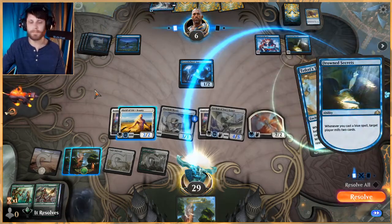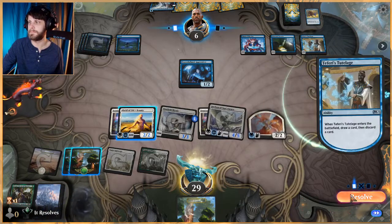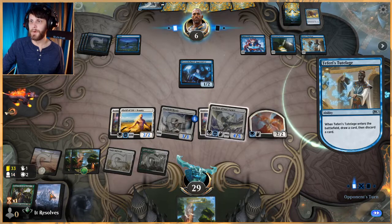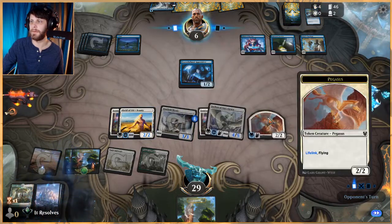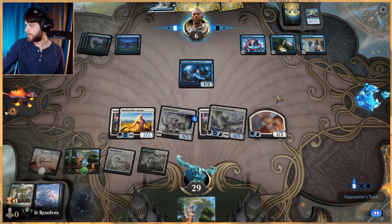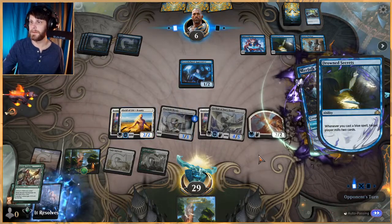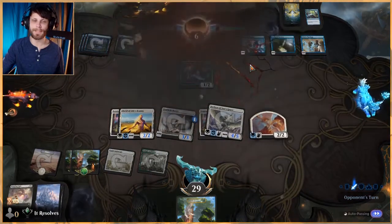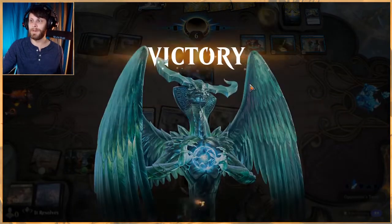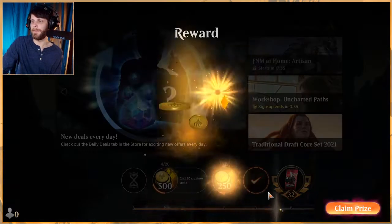We do have to be careful as they could mill a ton of cards. Teferi's Tutelage is very good — they get to mill six if they'd like. Looks like they didn't have any follow-up plays. I think we just win. They didn't have any follow-up, so that's game. We didn't really get to see the deck do its thing as much as we'd have liked, but it did work. Let's see if we can get the engine turning a little better next game.